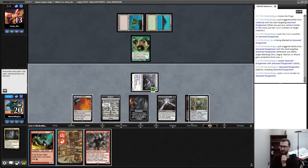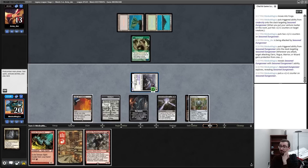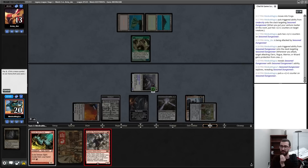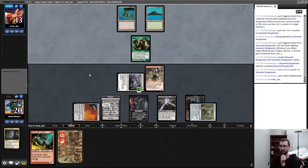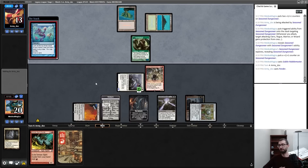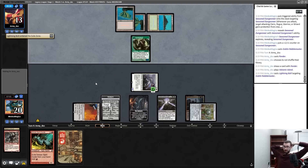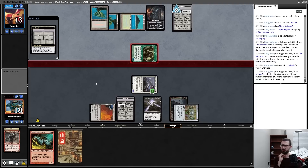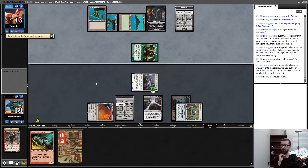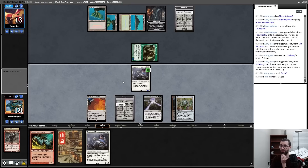My opponent goes to 13. Do I want to play a Spirit Guide here? There's basically no way that this leaves play. A Brazen Borrower — I just always take initiative back next turn anyway. Play a Rabblemaster played around Daze. Tarmogoyf is going to stay pretty small. There is Lightning Bolt — my opponent can take the initiative — but I don't really think that's a problem. They do have a basic.